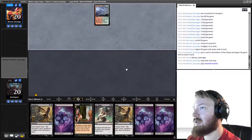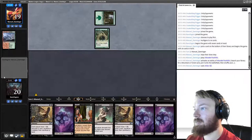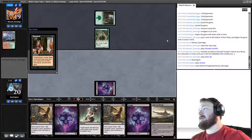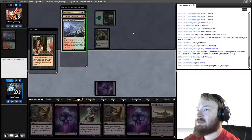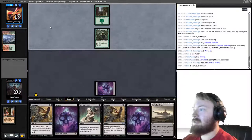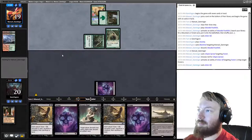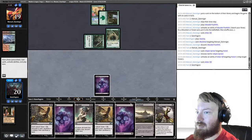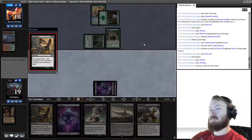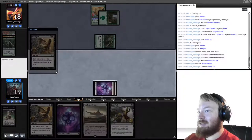They start with six cards, play Wooded Foothills, crack it for Forest and Arbor Elf. We play Swamp and Blackmail — we see Wooded Foothills, Seasoned Pyromancer, Bloodbraid — take Wooded Foothills. As long as opponent can't play a creature this turn. They play Utopia Sprawl and a second Arbor Elf but no second land. We discard Wrench Mind with Smallpox — opponent sacs an Arbor Elf and the land with Utopia Sprawl on it, discarding Bloodbraid.